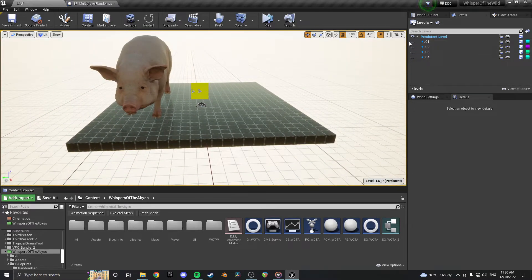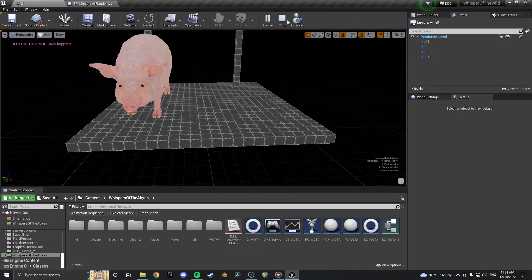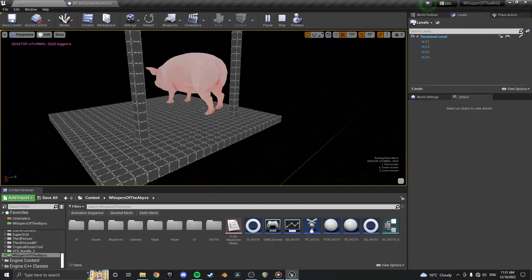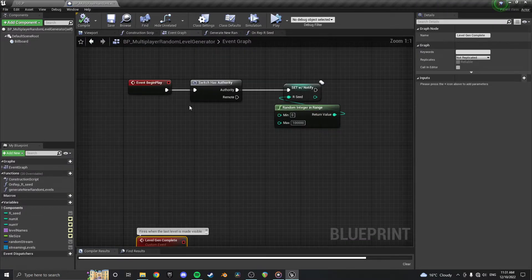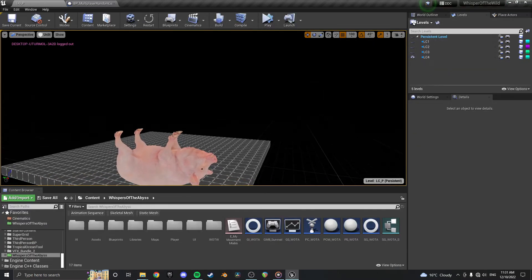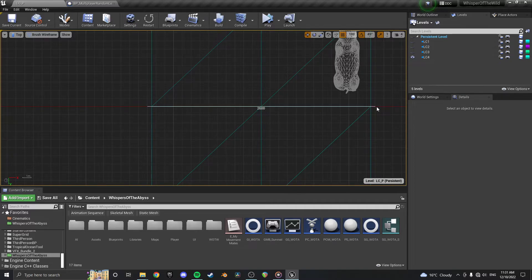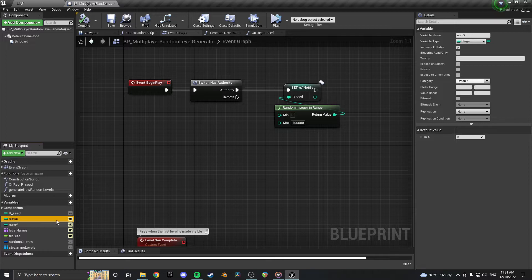Let me check if this works. I accidentally pressed play and it looks like only one type of level spawned and they all spawned in the same spot. The mistake is that tile size needs to be set - I need to measure my tiles. Viewing from the top it looks like about 2500. Also we didn't get multiple levels because num_x and num_y weren't set. Let's go three by three.